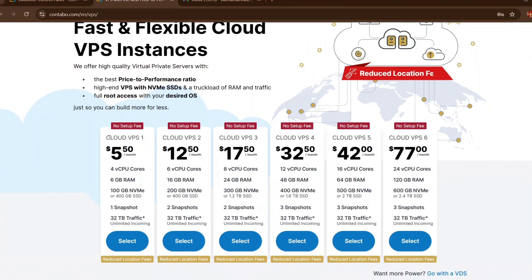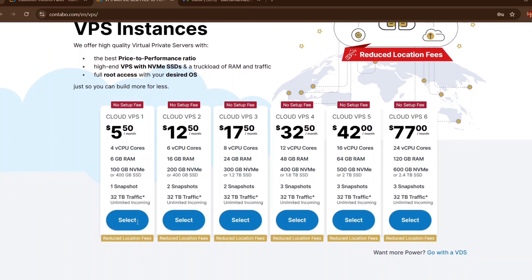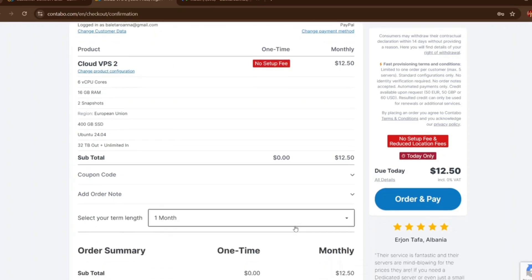The next thing you need to do is get a VPS. If you already have a large VPS that can accommodate more nodes with up to 300 gig, you're good. But if you click the first link below this video, you can get VPS 1 for $5.50 with no setup fee. I'd suggest going for a higher tier VPS if you can afford it, because the more space you have, the more points you'll earn on Rivals. I'm going to click on VPS 2.